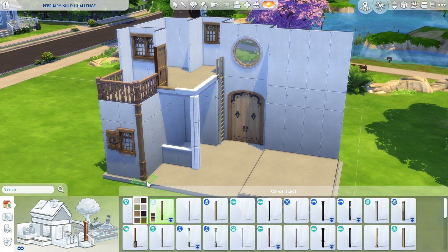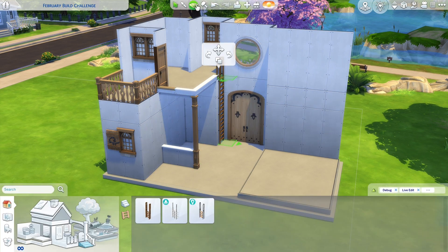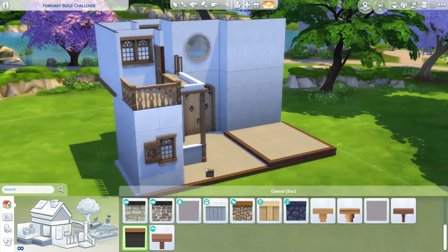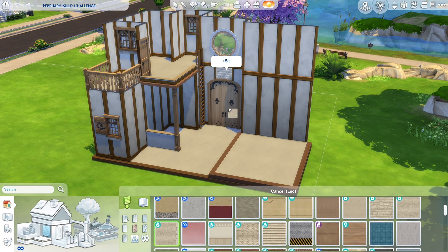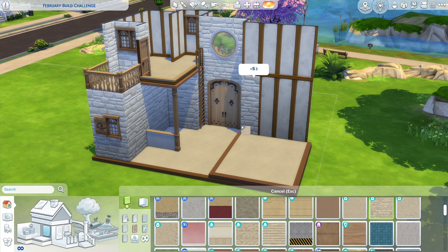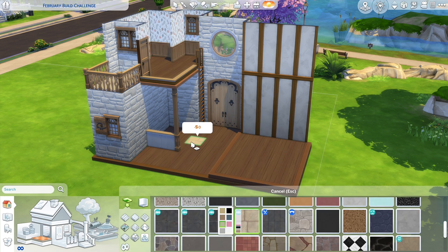It's all from the game, there's no CC here, and I really like how it turned out. There is no bathroom so it's not necessarily a functional barn — you're missing that bathroom, although you can sort of fit it somewhere. I think you can do it under the balcony realistically, but it's not meant to be functional.